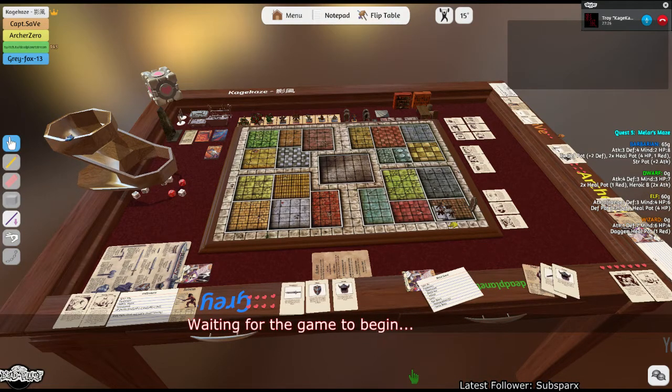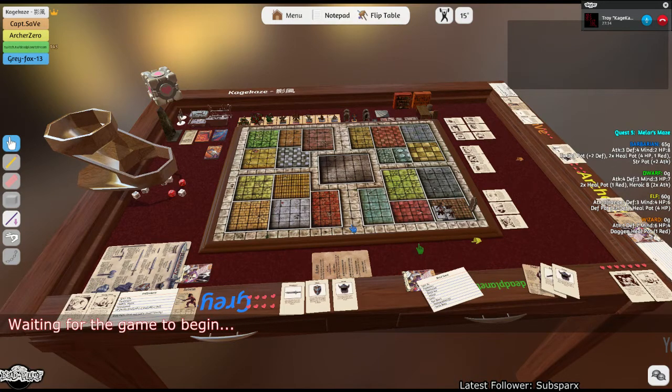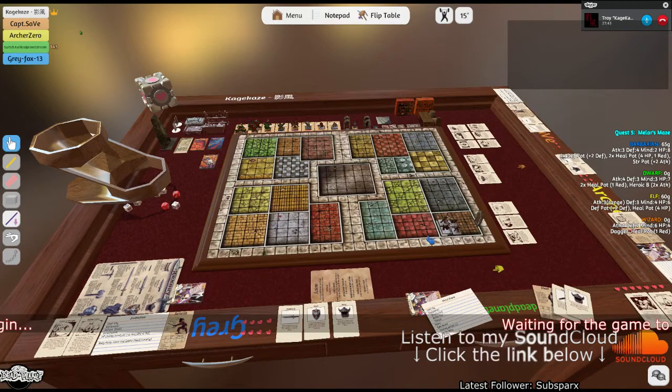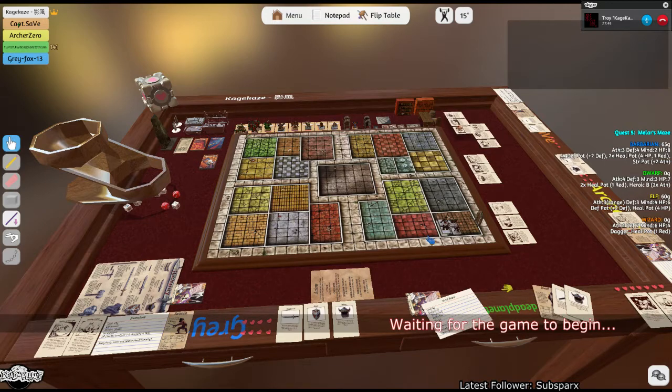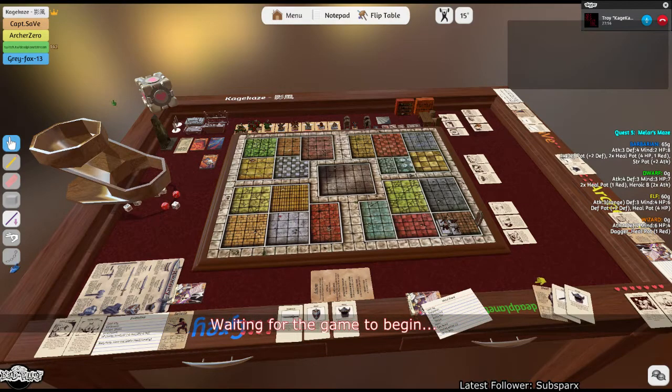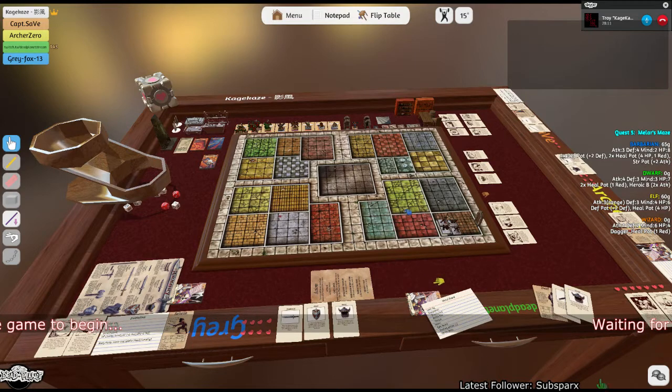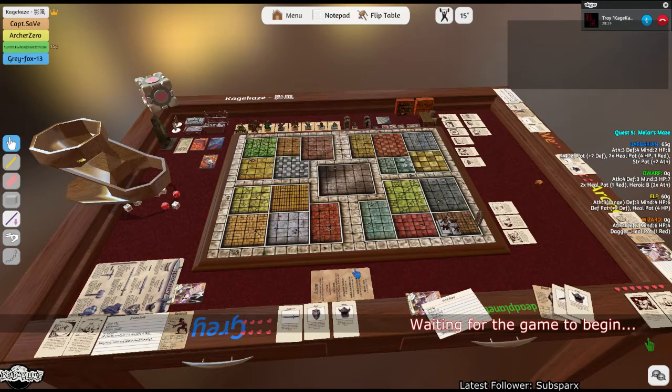We are going with Quest Number 5 — this is Melar's Maze. Long ago, a powerful wizard by the name of Melar created a talisman of lore which would enhance the wearer's understanding of magic. It is rumored that Melar hid the talisman in an underground laboratory at the heart of his maze. Fearing it might be stolen by the evil minions of Zagon — as you search for the talisman, beware of many traps and deadly monsters.